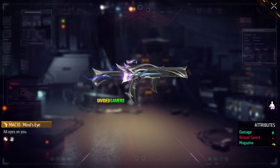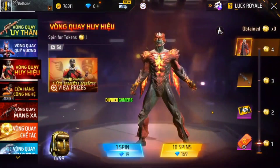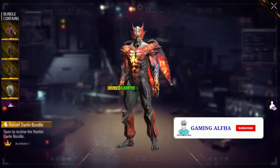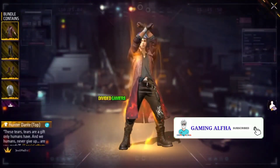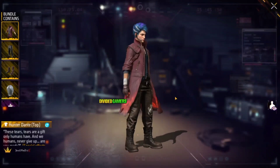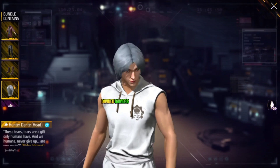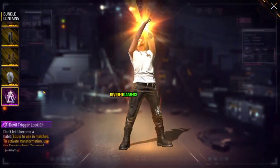If you want to see the damage, magazine, and reload speed, you can also use the token tower. If you want to see the super look change bundle, you can use the look change bundle in the price pool. This is very beautiful, full of Armageddon.